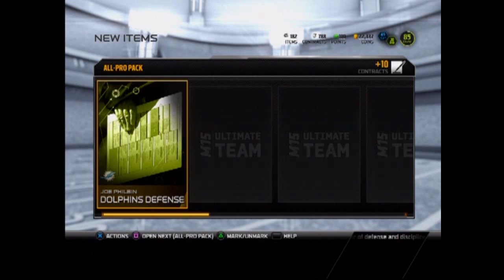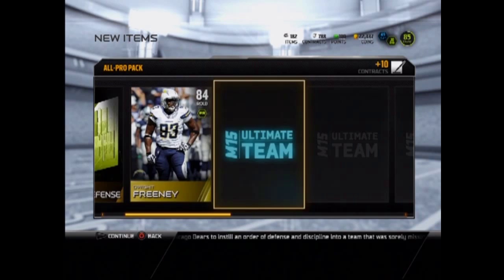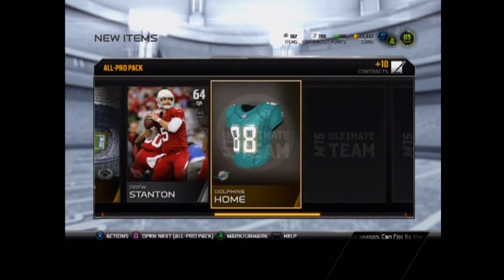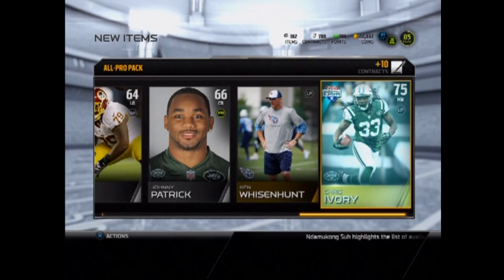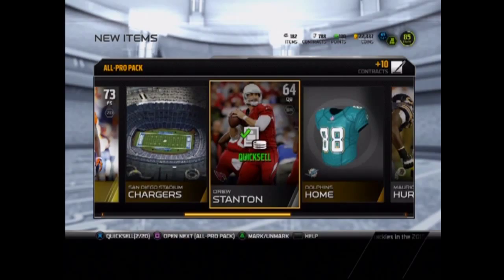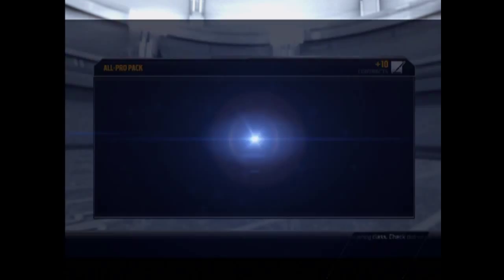Let's open up our third all pro pack. We start off with a Dwight Freeman — I already have him, we'll sell him. Michael Huff, okay. Johnny Patrick. This is our last one — gold or elite, give us an elite, come on. Going backwards — Chris Ivory, he's only 75, he'll definitely get a higher card after this season.